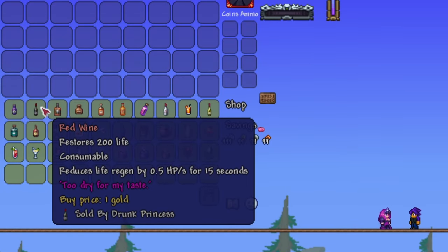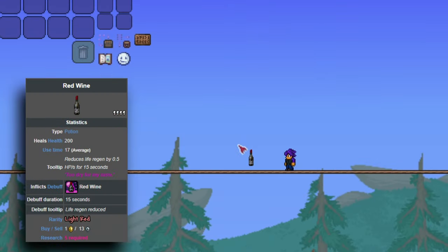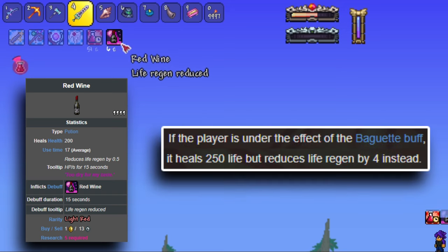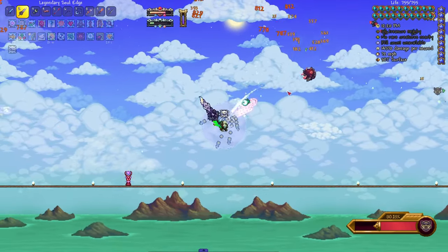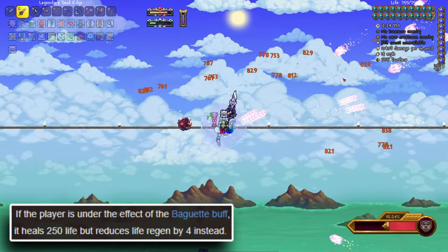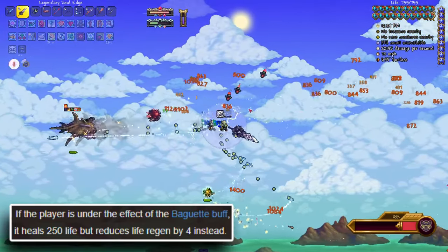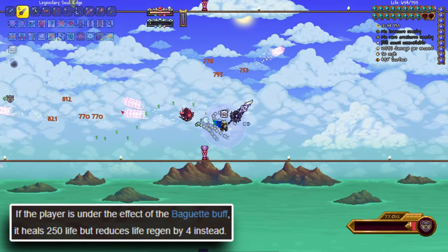Red Wine, on the other hand, is the finer drink and a much finer item that has the stats to actually be considered. It does apply a negative effect of reducing your life regen by 1 for 15 seconds, but heals for 200 health and for 250 health if you have the baguette buff active, which you get by eating a baguette, unsurprisingly. This increased healing effect also comes with a stronger life regen nerf, so I'm not sure how good the Red Wine is in practice, but a 250 HP healing potion at the start of hardmode at least sounds pretty damn strong, so I imagine it's at least viable.